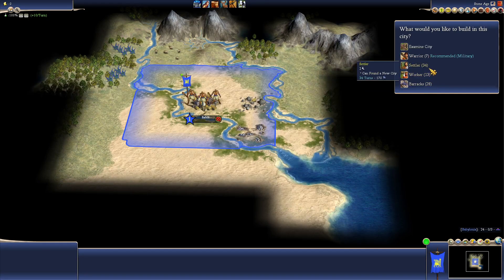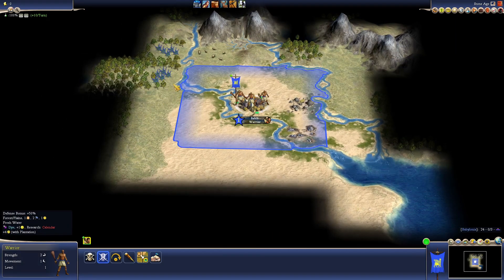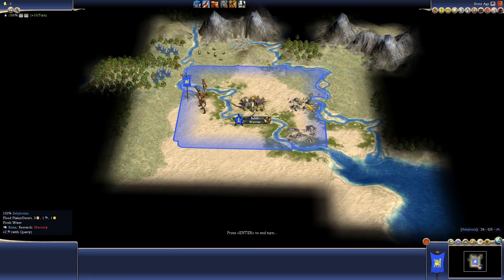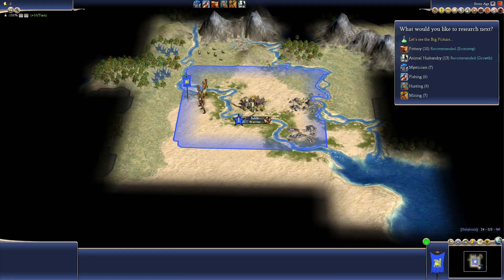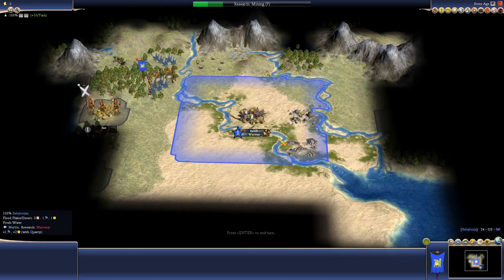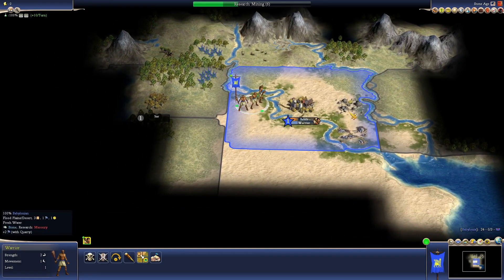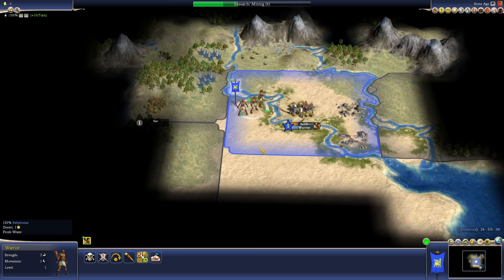I'll go with warrior first. I'm going to go for Mining because I don't have the tech I need to exploit all the resources nearby. Then I'll go for Masonry, which will allow me to construct quarries over the marble and stone.